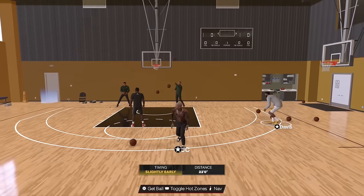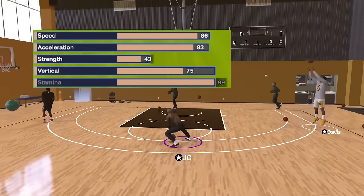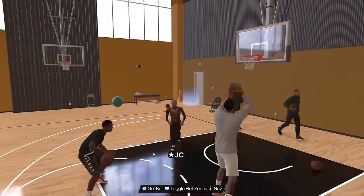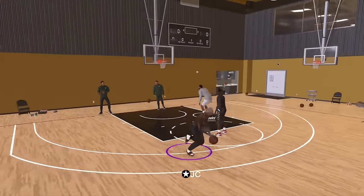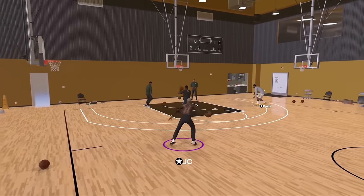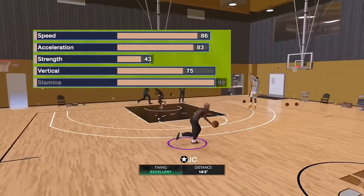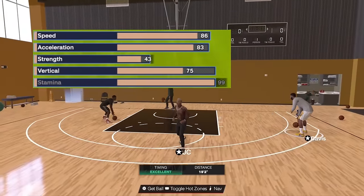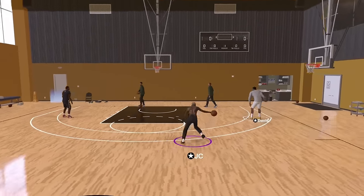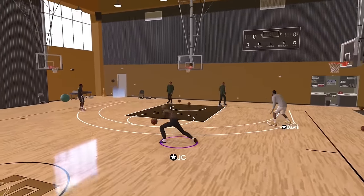For physicals — speed is going to be an 86, which is four points higher than my last build's 82. I went 86 to move around the court faster without the ball, getting to defenders for contests. Acceleration is going to be an 83 — lower than the last build's 89, but the 89 didn't give you anything higher than Blow By gold, so there's no point. At 83 I still get Blow By gold and I'm moving fast.